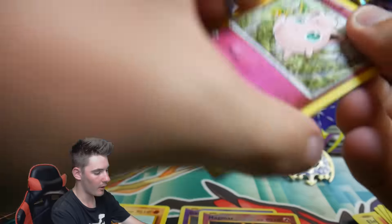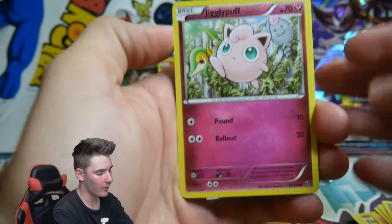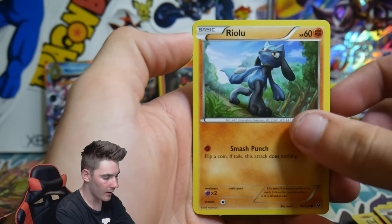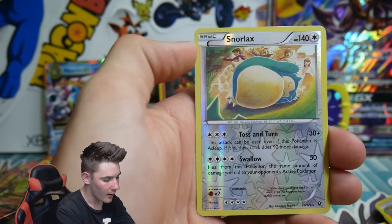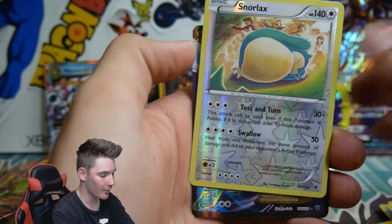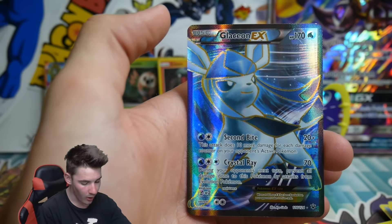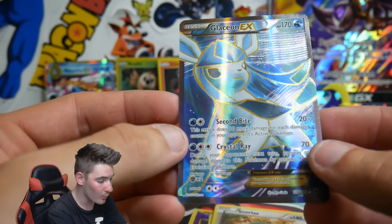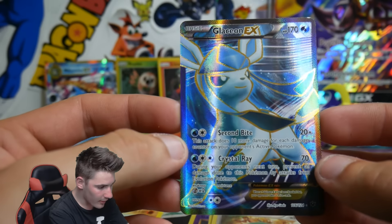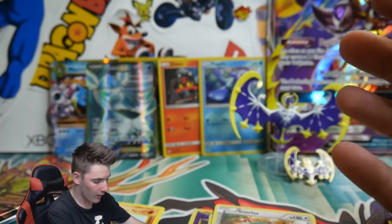So we'll go on to Fates Collide now. Let's see which box will win - the Lunala or the Solgaleo. Correct me if I'm wrong on the name. We have a Riolu, a Seel, Larvitar, a Volbeat, Team Rocket's Handiwork, Fairy Garden, Braixen, a Snorlax Reverse Holo Rare - so that is so awesome - and a Glaceon EX Full Art! Yo! That is absolutely incredible! A Reverse Holo Rare and a Glaceon EX Full Art - the shake is real. That is lit!